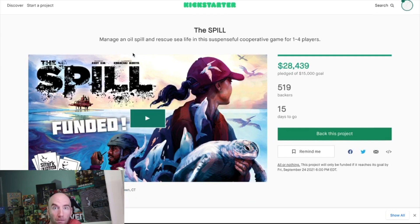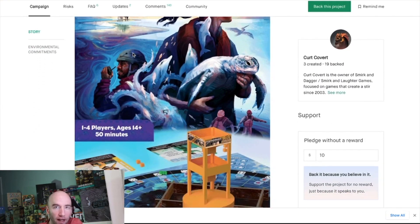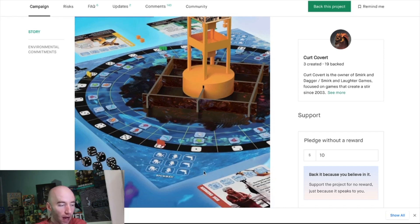Finally, The Spill — already nearly 200% funded. It's billed as a reverse tower defense game, or more like an anti-tower defense game with a Pandemic mix. You drop dice into the center of a tower; they roll randomly and get allocated to numbered zones around the outside representing an oil pipeline spill. Specialist meeples — yellow, green, and red — placed at the various locations let you mitigate that spread.